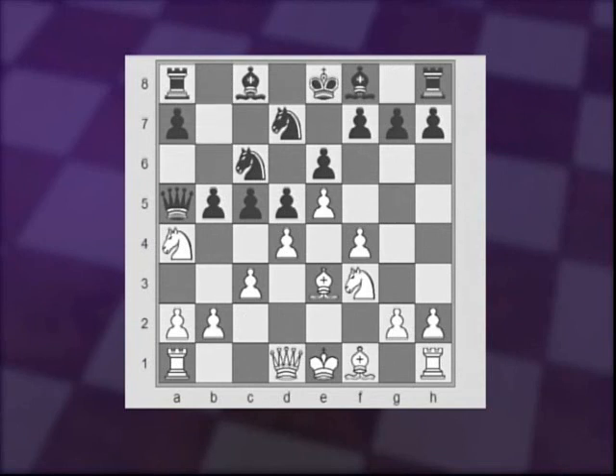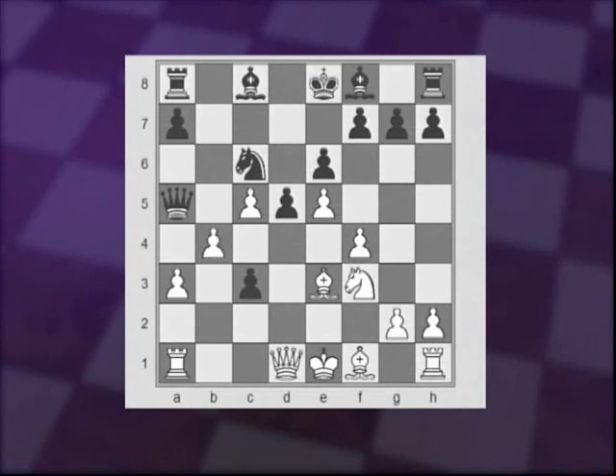If Black tries to play b5, then after Nc5, Nxc5, and b4 — which looks not bad for Black at first because the bishop is threatening to take on c5 — White actually gains a significant advantage after the tricky a3 move, followed by Bxc5, Bxa3, and b4, connecting the chain of pawns. Black's c3 pawn will be lost very soon.